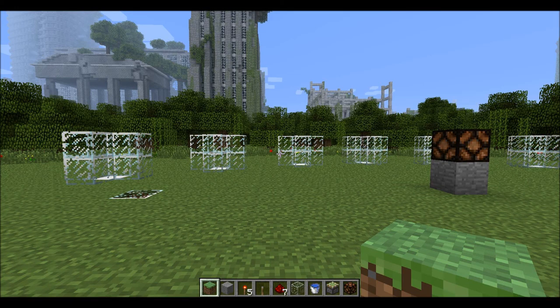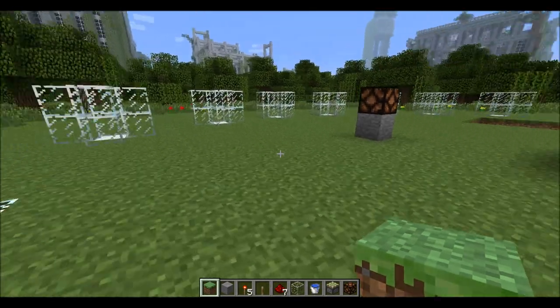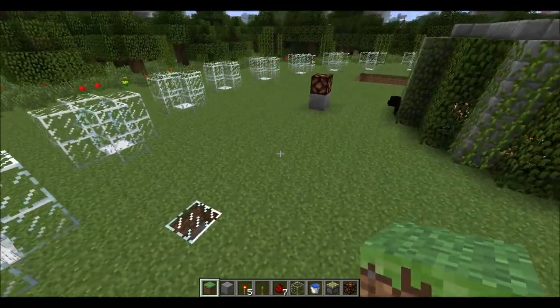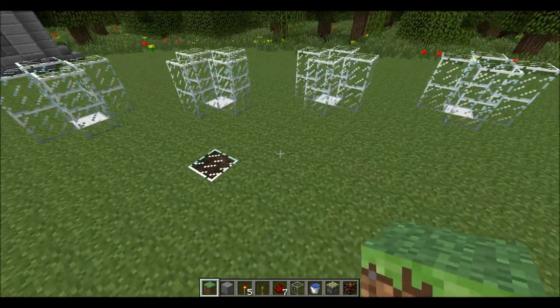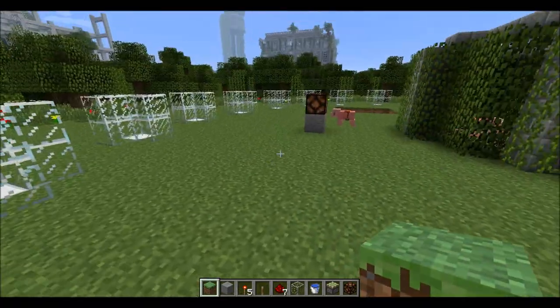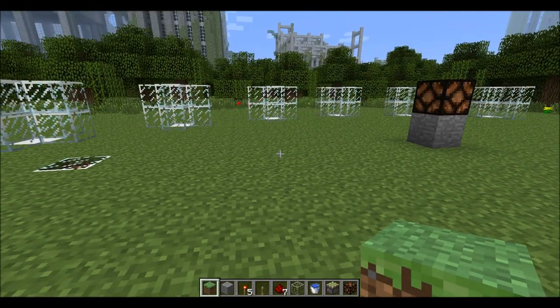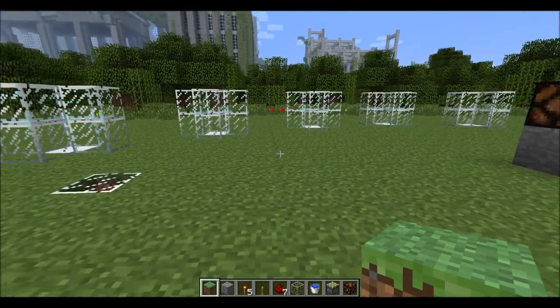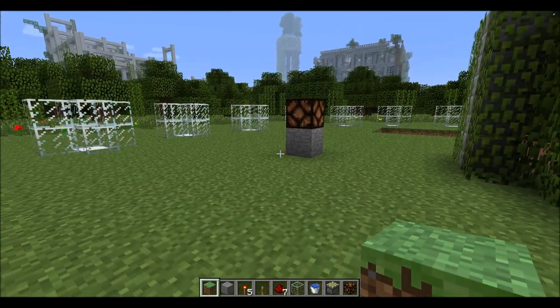Hello YouTube, what's up? I have a little tutorial for you today — a redstone tutorial on how to make an automatic light switch that can switch on lights when it gets dark and turn them off when it gets light. To show you this, I made a server to be able to change day and night easily and quickly without mods.